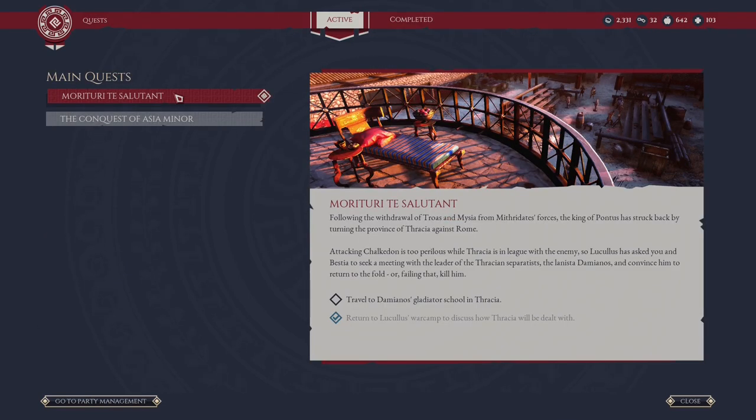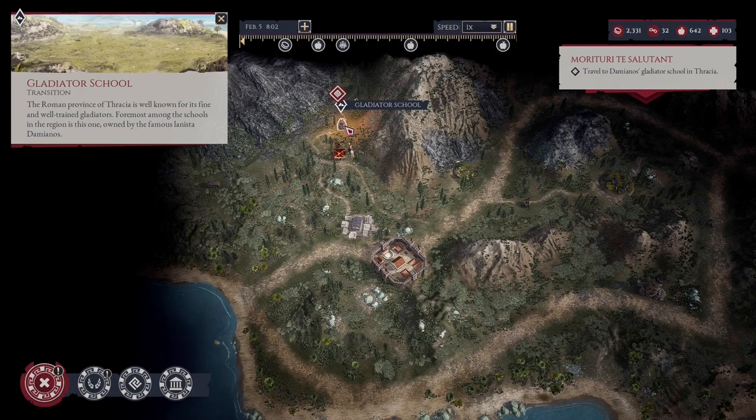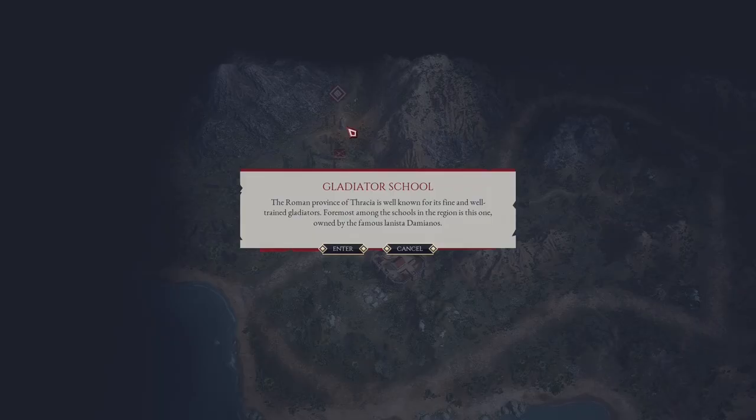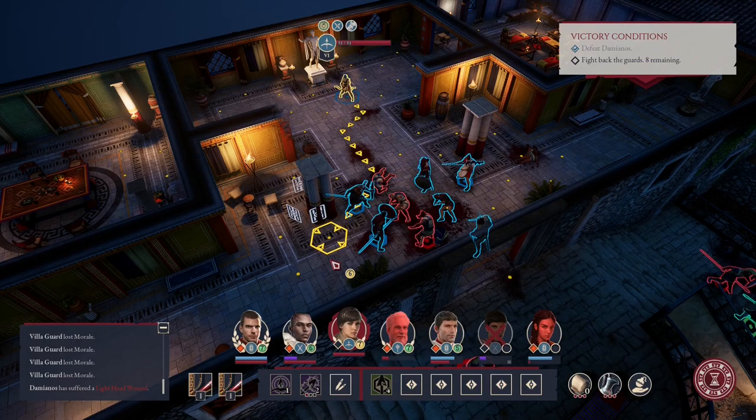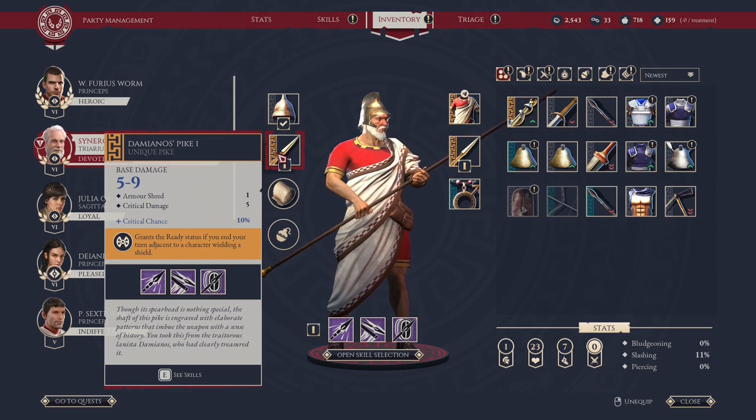To get the next item you must progress in the main quests until the quest Morituri Te Salutant appears. By following this quest we will go to the Gladiator School and meet a traitor there — this will not be an easy fight. But if you win you will get his spike. If you follow the path of Destroyer it will be very useful: this spike grants the Ready status if you end your turn adjacent to a character wielding a shield, and it has a high critical chance.